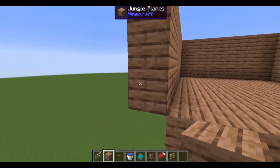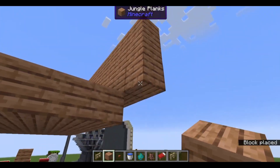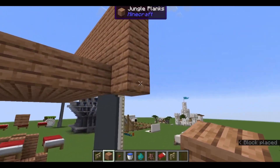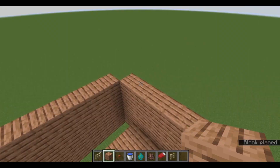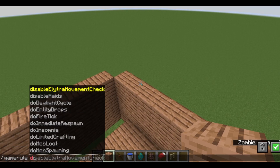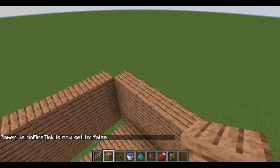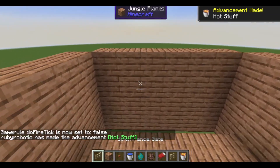You're then gonna have this. You take these, you bring them out 1. And you bring these down, because this is your trough. You put a back wall on your trough. You make sure that if you're an idiot like me and built this out of wood, you have fire tick off.